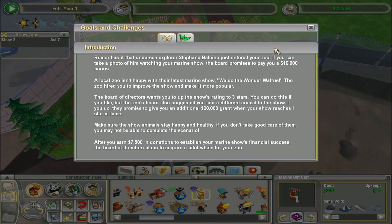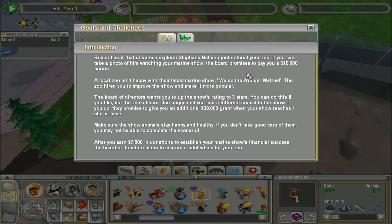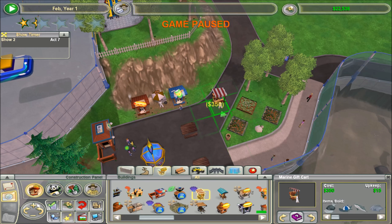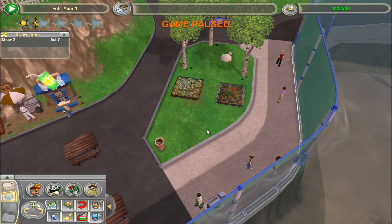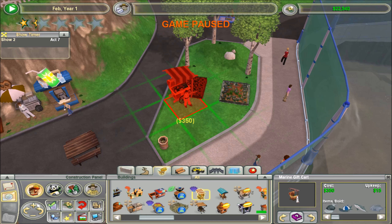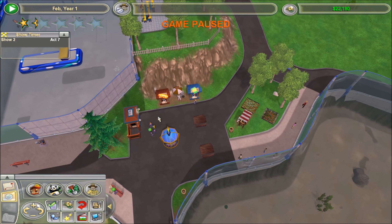If you take a photo of him watching your show, they'll pay me. Okay, that's cool. You want me to up it to three stars. They do promise to give me money when it reaches one star. Hang on a sec, I don't want anything to happen while I'm doing this. Get rid of that. Actually no — undo the rock, I'll move the rock there. That looks nice. Gift card — because that's gonna be a money maker. And I know this for a fact, because it always is.